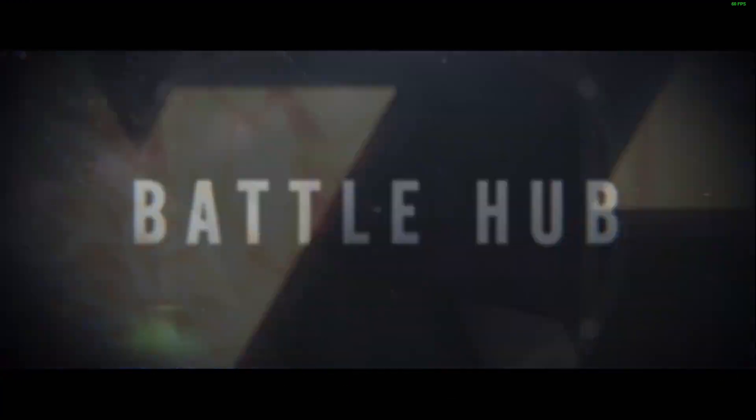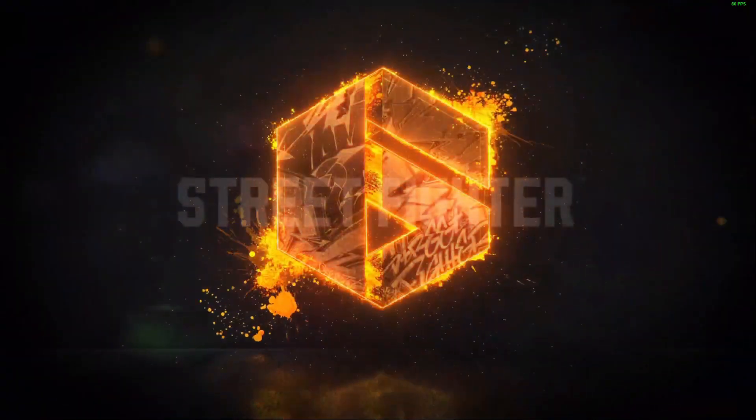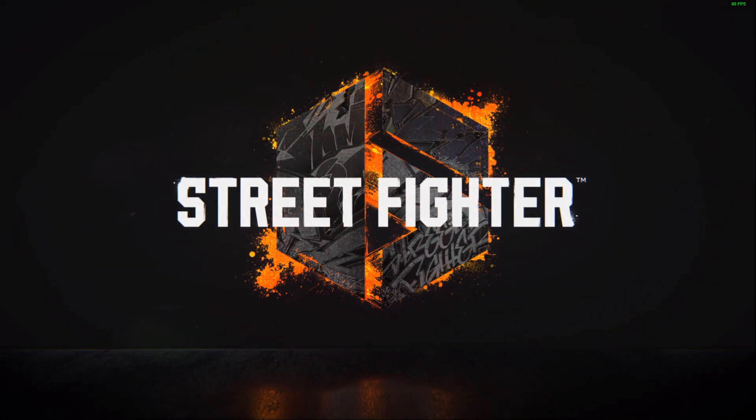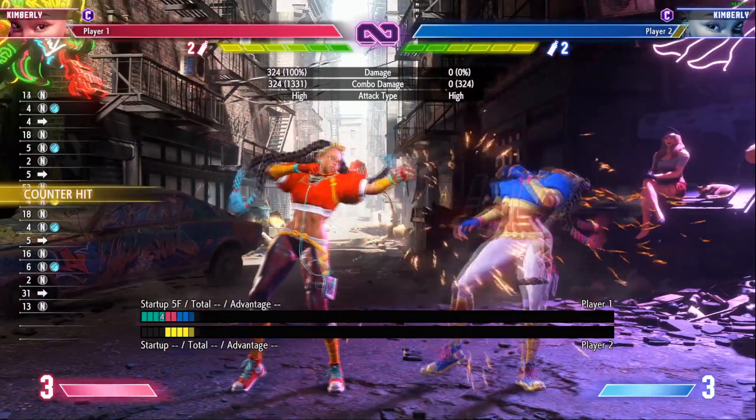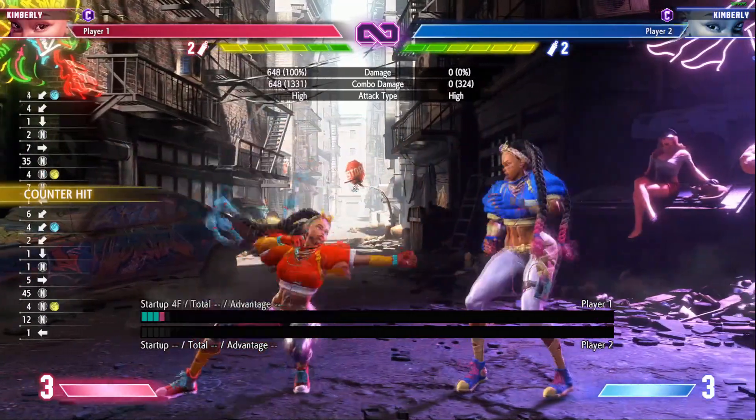Kimberly got a lot of changes from the betas to official release — a lot of nerfs, some buffs — so let's go over them and see how they affect her. Jabs now have more pushback, making it harder for her to convert or confirm from jabs into her target combo.